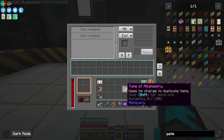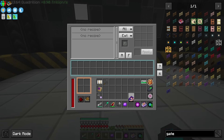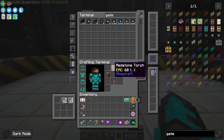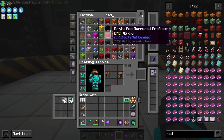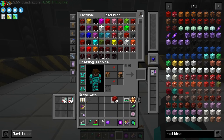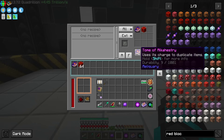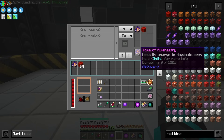We know that the tome, if it's charged up, we should be able to make a recipe where it uses redstone. So let's grab some redstone blocks and make a recipe where it uses those redstone blocks and receives a charge.